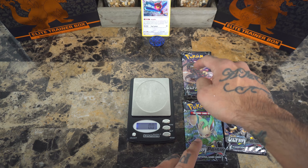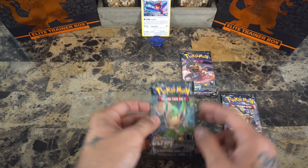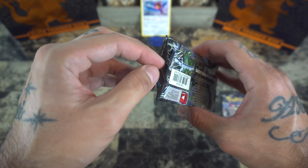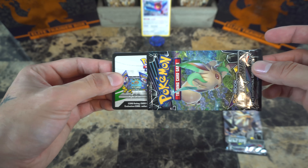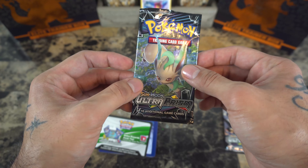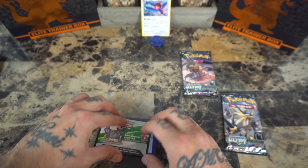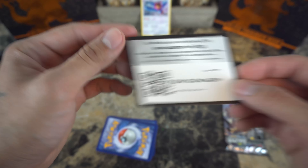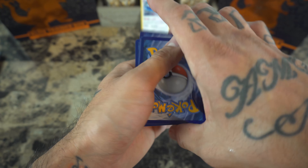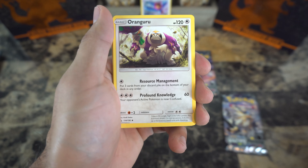So we're going to break into the Leafeon pack first. It looks like we got a clean tear here, so flip that around. I think I'm going to start collecting these booster pack artworks too, especially when they're in perfect condition like this. One, two, three, four — and we have a metal energy.